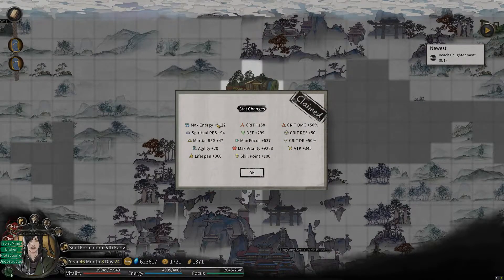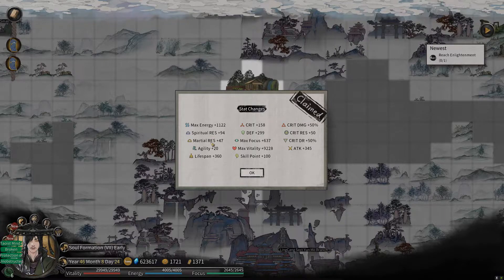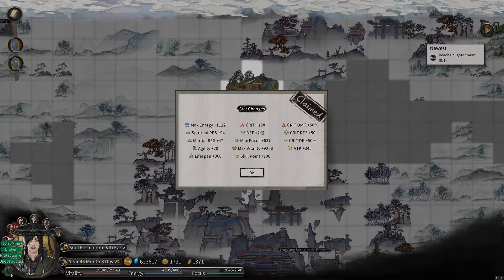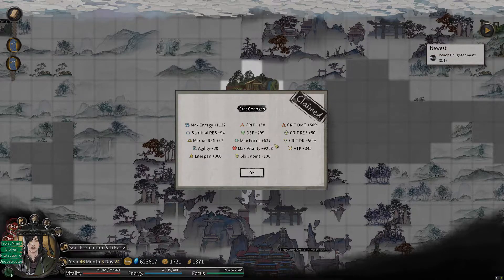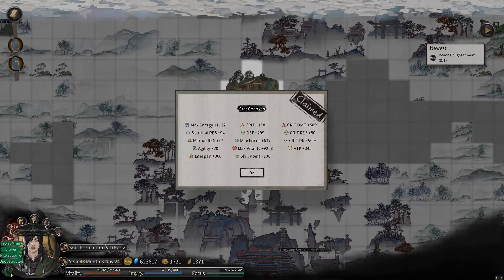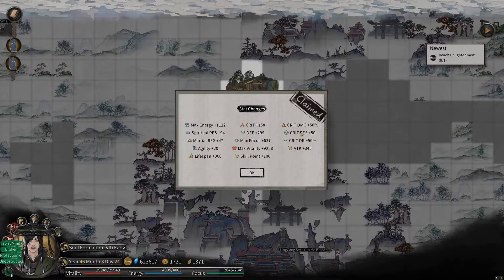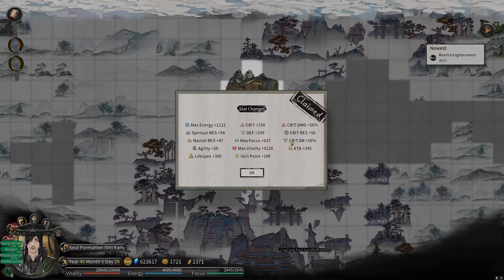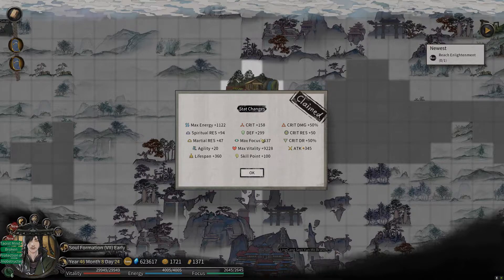That is awesome. After a breakthrough you have more stamina than before — because apparently there's no other way to increase that. Look at all those stats: max energy up a thousand so it's gone up to 4,000 energy. Spiritual rares, martial rares, agility plus 20, lifespan plus 360. Crit 158, defense 300, max focus. Max vitality 9,000 — that's gone up to 30,000. Vitality skill points plus 100.